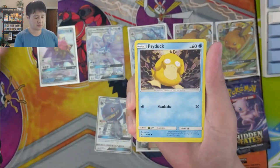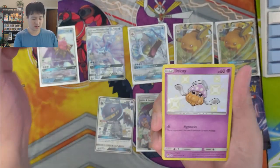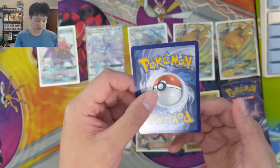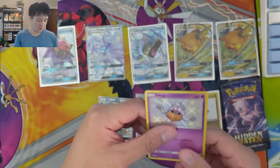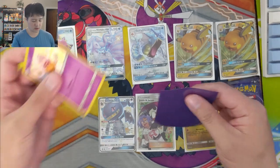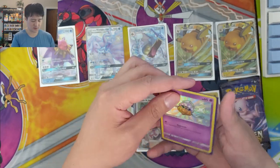Second to last pack - Caterpie, Caterpie, Charmander, Misty's Water Command, and a shiny Inkay. Don't mind pulling a lot of Inkays and Malamars. The back feels pretty good center-wise, but the front is not perfect. I feel like I already have some Inkays so this one is fine just going into a regular KMC sleeve. For GXs I'll double sleeve, but regular shinies I'll just put it in here for now.